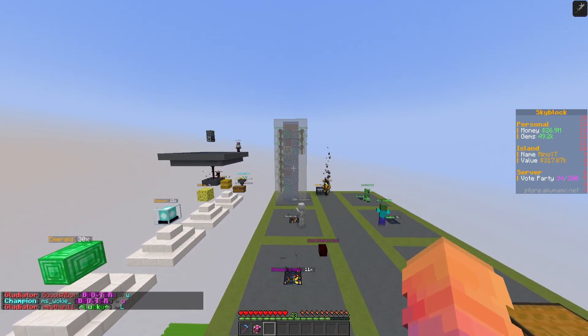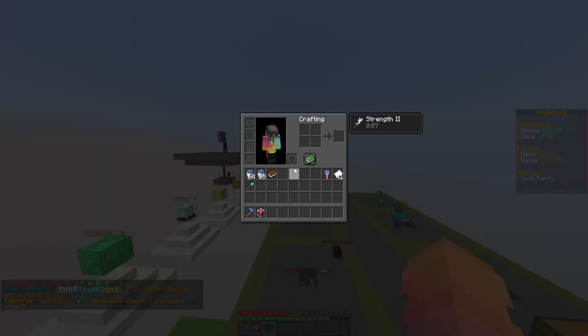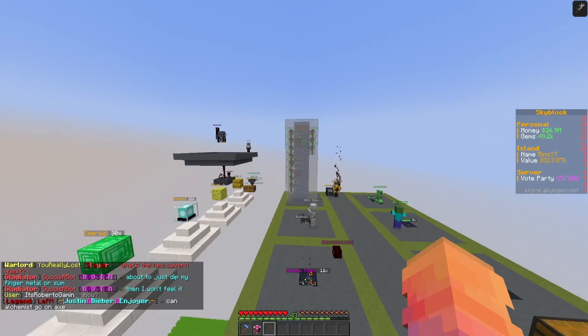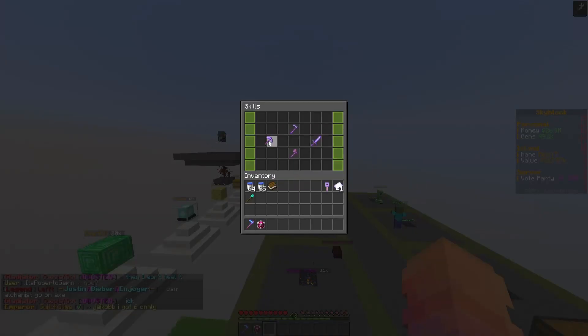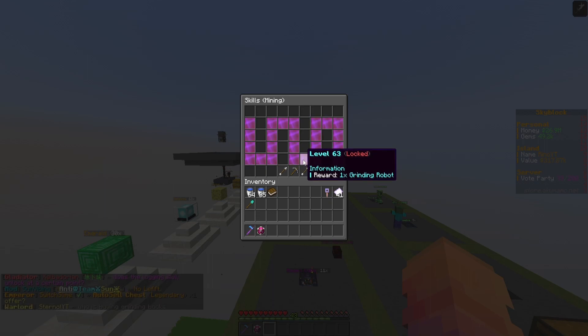Getting robots from keys comes down to straight luck, but you can get these keys from the key-alls the server does daily, or from grinding and getting celestial hunter on any of your grinding equipment, or by getting high enough in the skills. For example, in the mining skill, at level 37 you can get a mining robot, and at level 63 you can get a grinding robot. So if you grind through your skills you'll be rewarded with robots, though it will take a while.